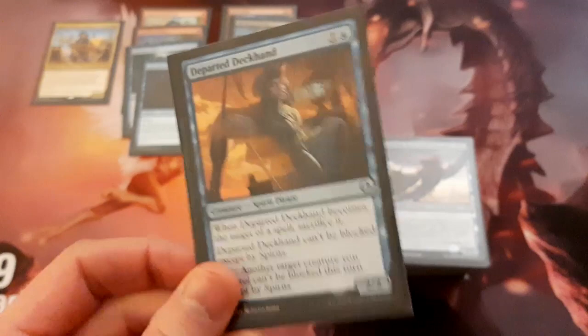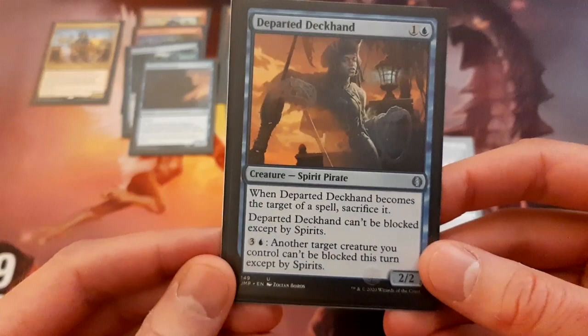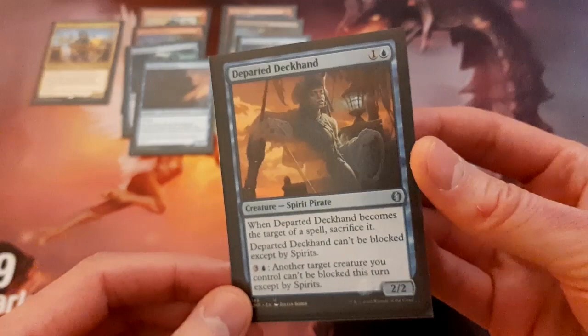There's Departed Deckhand — this is another one that could potentially be replaced by other cards. It's a 2-mana 2/2 evasive creature — it can't be blocked except by spirits. Also, you can pay 4 mana to have a creature you control not be blocked except by spirits this turn. It's evasive and it can make something else evasive — those are two things going for it to potentially help trigger Admiral Beckett Brass.